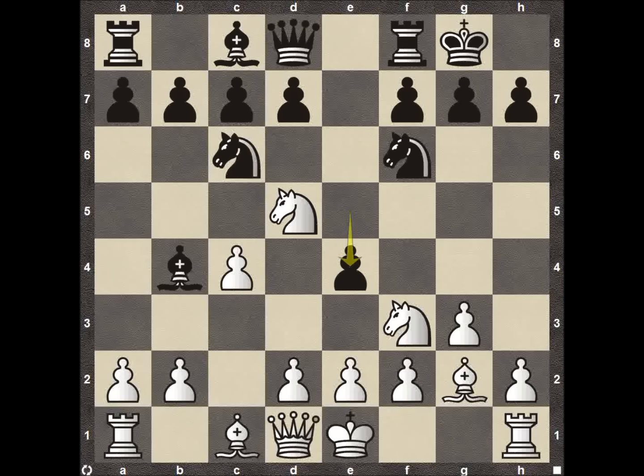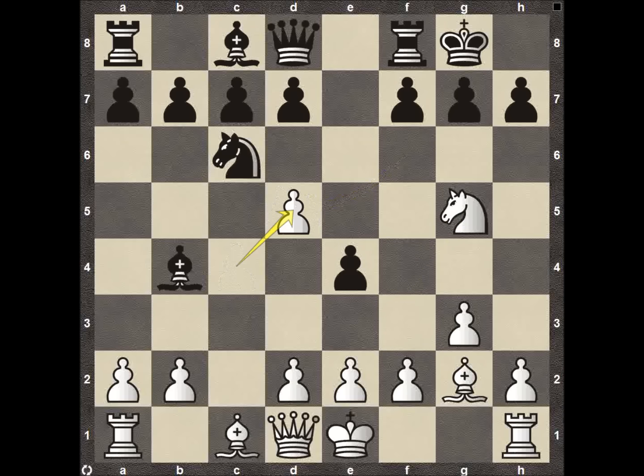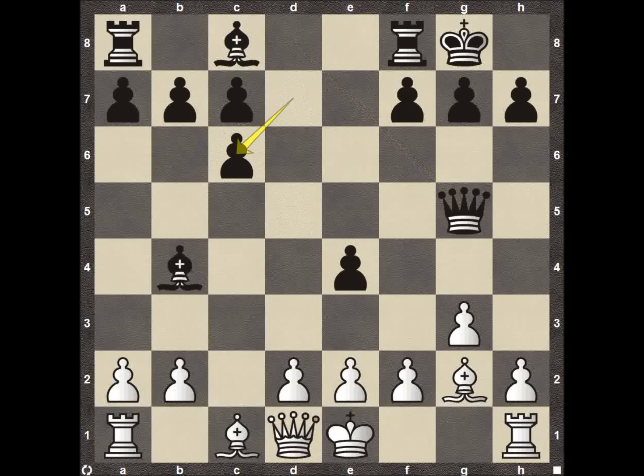Now pawn to E4 is a little different because if the knight were to come to G5, there are no longer two knights attacking it. We can see the knight take on D5, the pawn recapture, the queen comes down to G5 taking, pawn captures, pawn takes on C6 — and all of a sudden Black has a pretty good spot. This bishop is kind of tied down and can't do much because of the pawns.